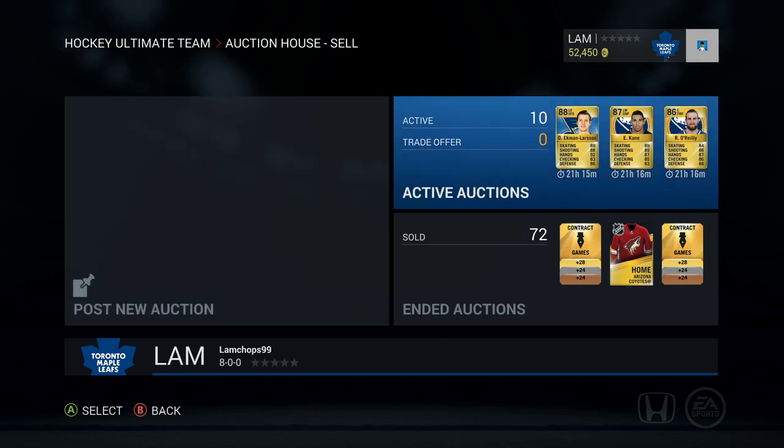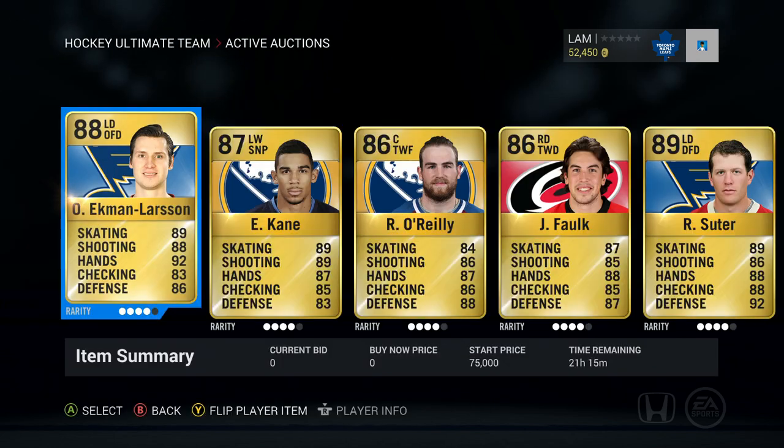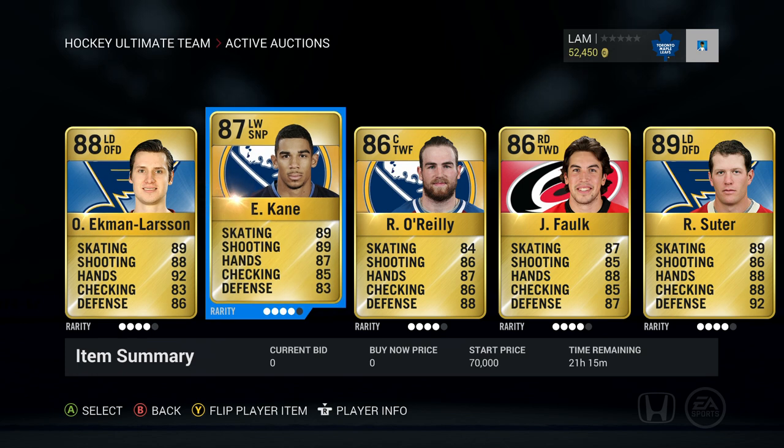We got 10 players up — some pretty nice players from the collections as well as a couple I went out to buy from the market. Let's start with Oliver Ekman-Larsen, 88 overall left defenseman, offensive defenseman, start price 75,000. Next up, Evander Kane — definitely a first liner on any team, 87 overall left-wing sniper with 89 skating, 89 shot, and 87 hands. Definitely a very sick player to have.